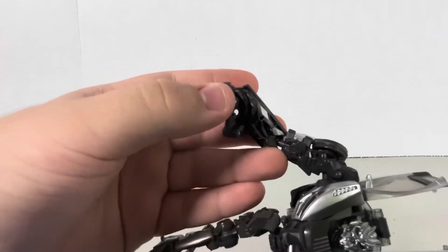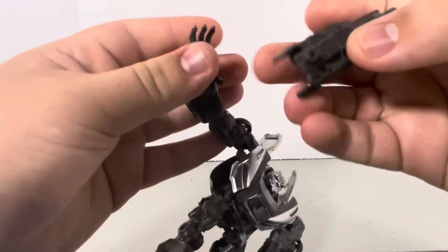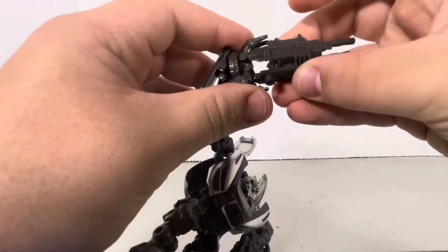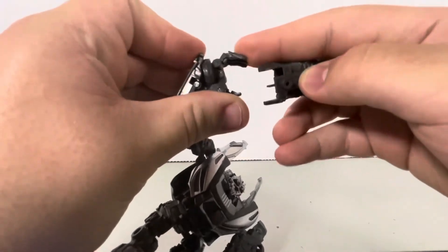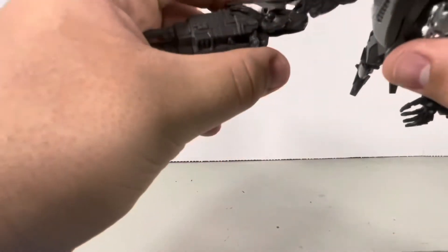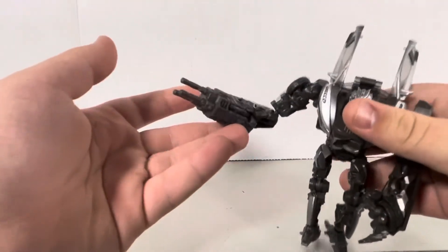Anyways, what you're going to do is open up the thumb, and this tab right here is going to go right into that slot which is in between the hand. Then it's going to tab in right there. Make sure the top fingers are inside the gun, and then you're just going to close in his thumb. And I like that — I really like that.